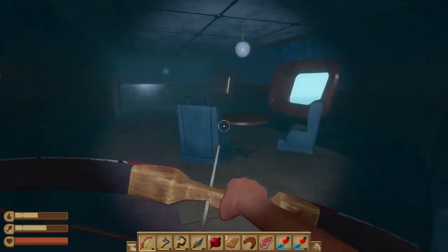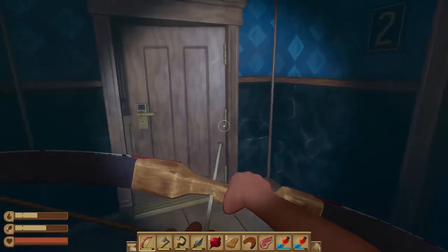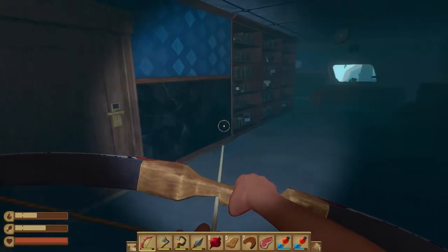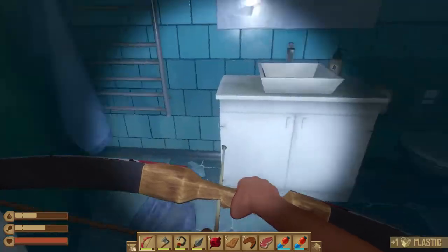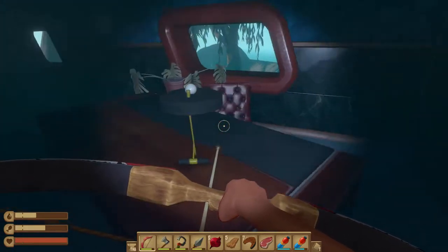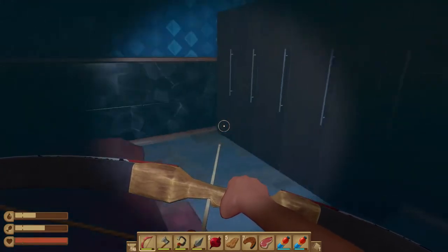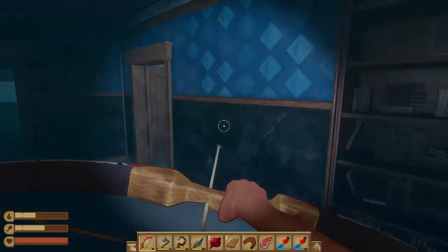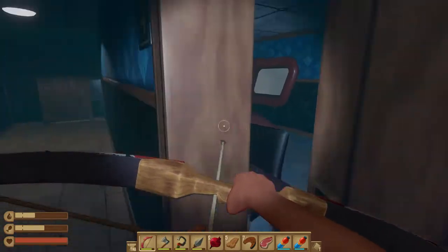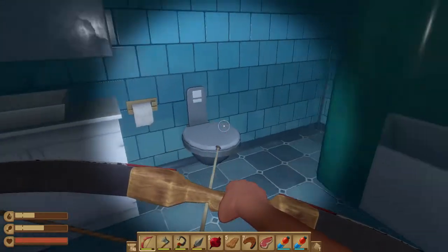This was number 1. Go upstairs. Supply closet - I can't go into the supply closet. Anything here? Nothing here. Nothing here. Number 2 doesn't have anything. Number 4 I cannot go in. Let's go in number 3 - nothing here. Let's go in number 5 - nothing here.